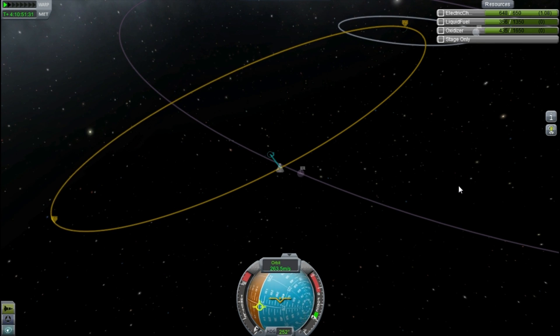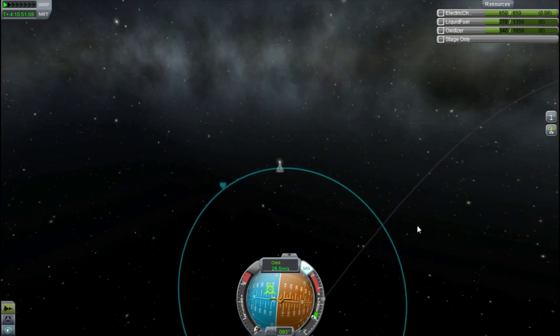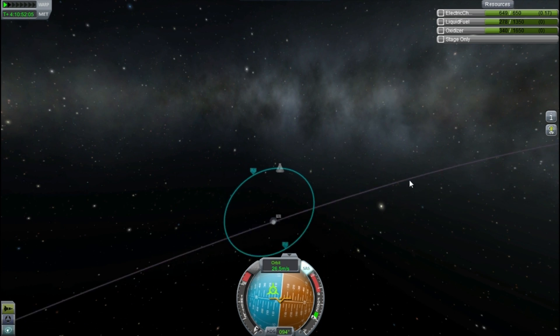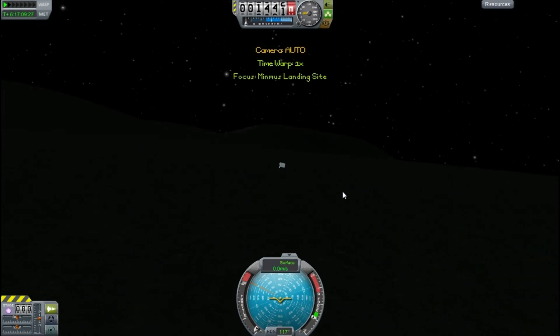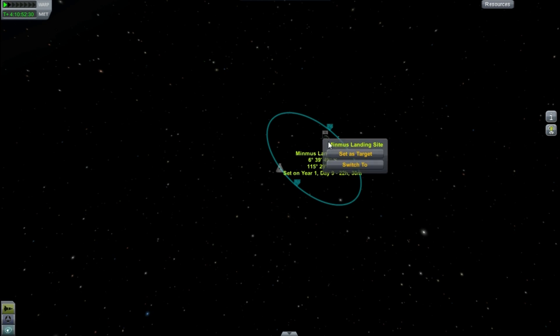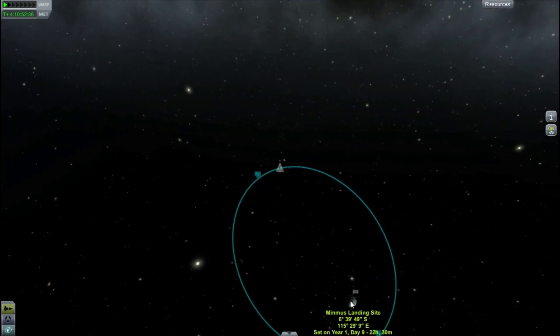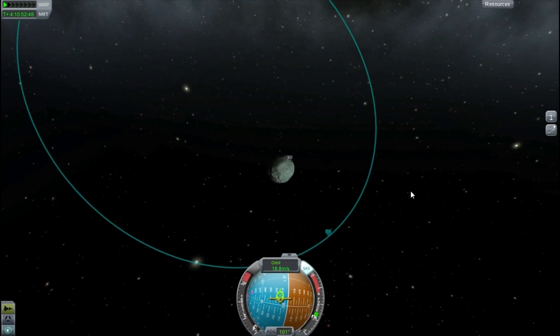Stopping at our periapsis and burning retrograde - you can see me turning the ship round on the nav ball, getting into position. I burn retrograde to slow down our velocity and get us into orbit. It's a bit of a crazy incline but that's not too much of a worry since we're going to be going down and landing. I try to set Minmus as our focus, accidentally go onto our landing site, then switch back and manage to set it. Now I can actually see what I'm doing.